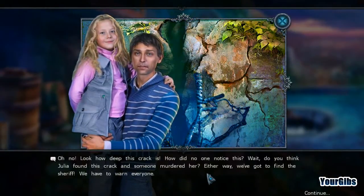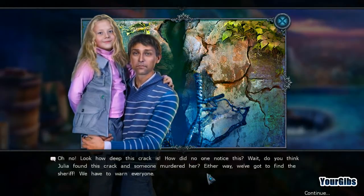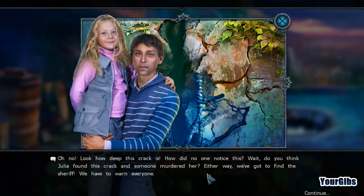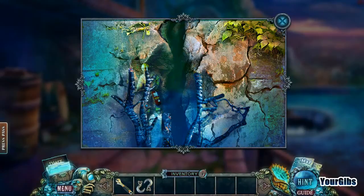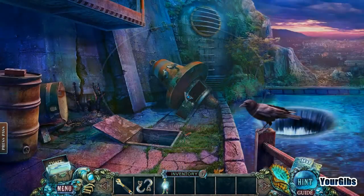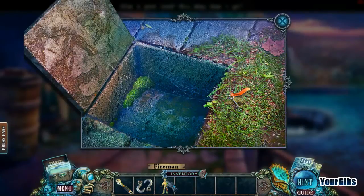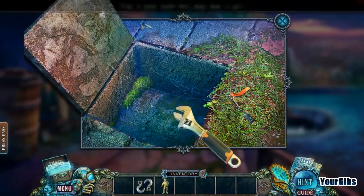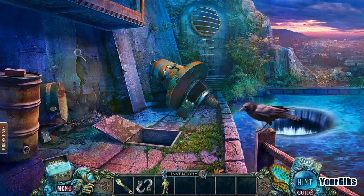Oh no, look how deep this crack is — how did no one notice this? Do you think Julia found this crack and someone murdered her? Either way, we've got to find the sheriff and warn everyone. Okay, that's bad. There's a little fireman there.